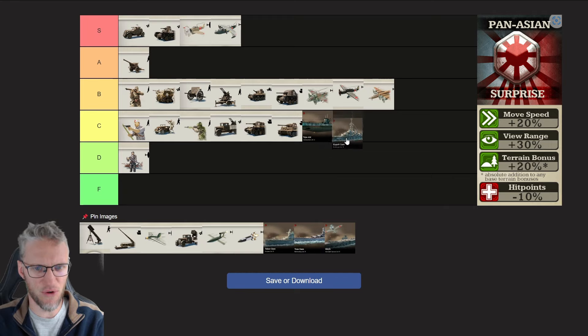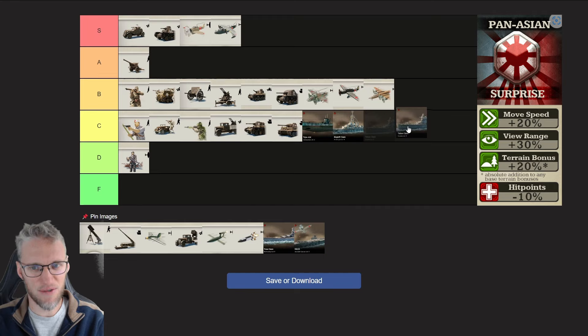The Pan-Asian Destroyers I'm going to rank C — they have less HP and no Doctrine-specific bonuses, but just their speed and view range changes a lot. Their Cruisers don't get any bonuses either, but they are a ranged unit, and just due to their speed they can shoot and scoot — no units will be able to get away.